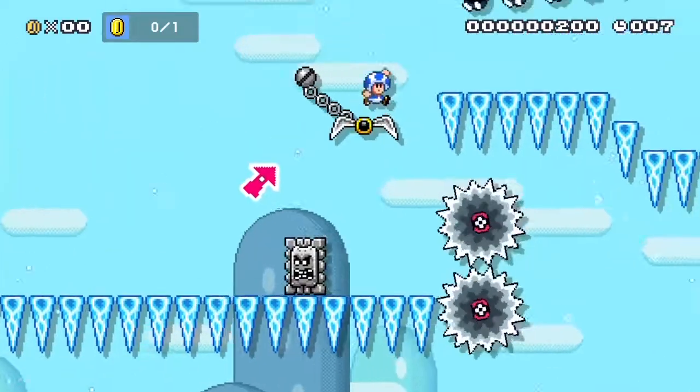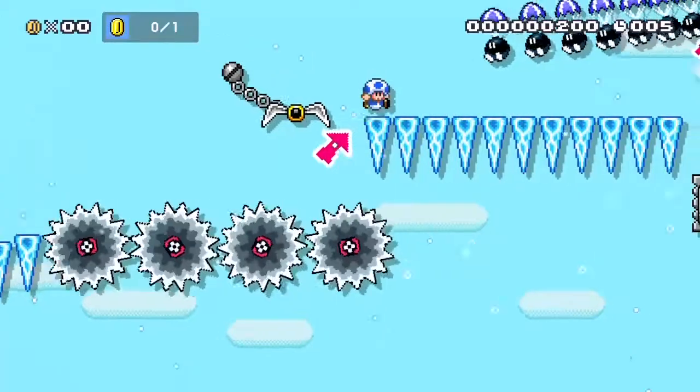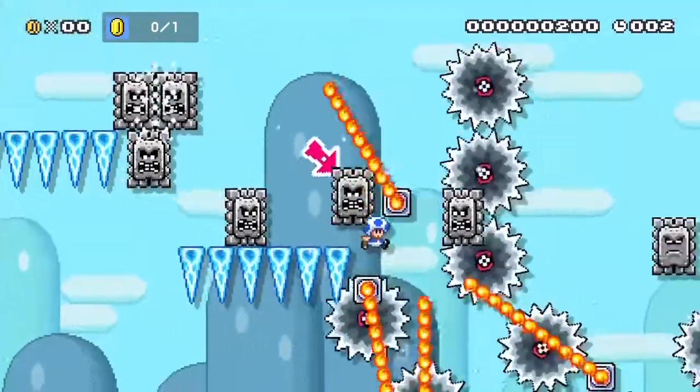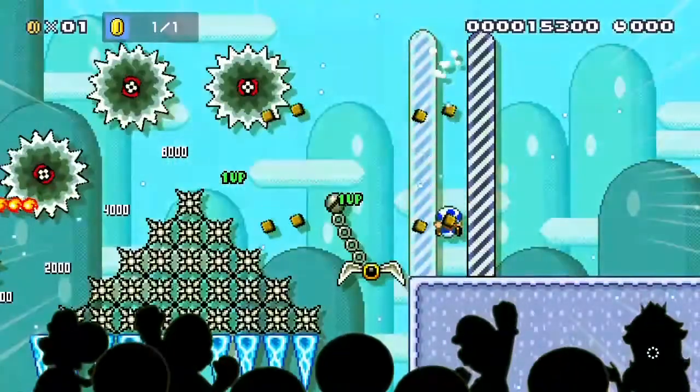Then you grab onto a claw, avoid falling with bombs, jump over spikes, grab another claw, and repeat. And then finally, you just have to fall until you reach the next section. Then you avoid fireballs and saws, and do a precise jump over these spikes, and swing to the finish off the claw.